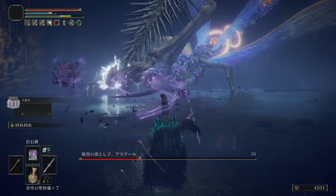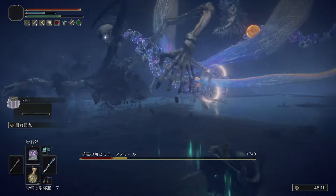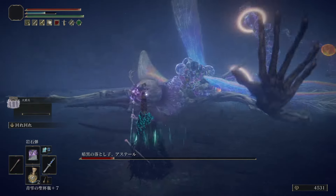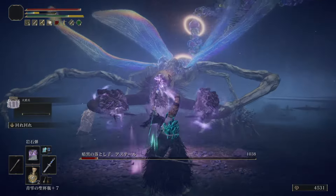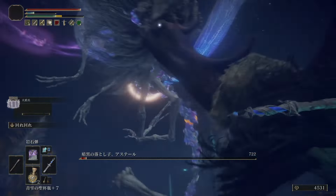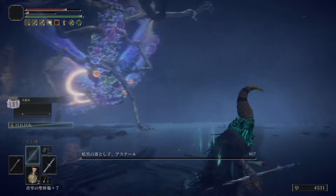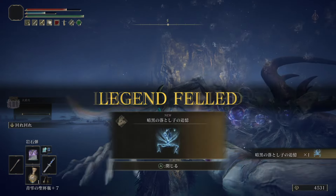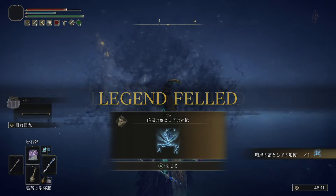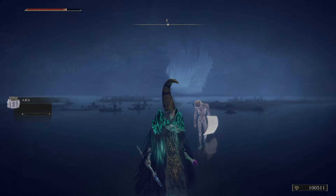I was wondering if my shield guys were going to draw aggro, but it turns out they have a ranged attack — like throwing pots or something — so they're doing a good job drawing the other boss. Great damage on this boss, so I'm not having a lot of trouble at all. There he goes. There's another version of this boss who will give me a magic spell, so I look forward to fighting him again.